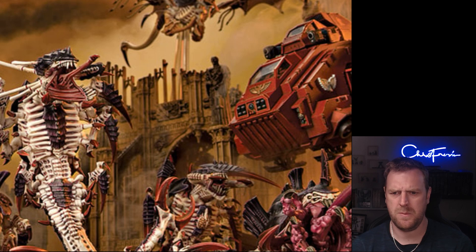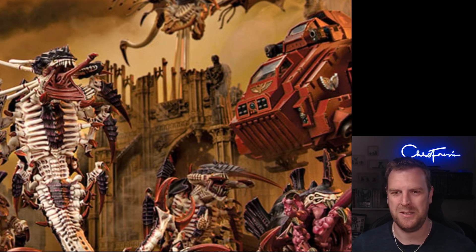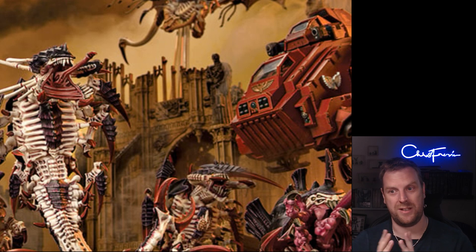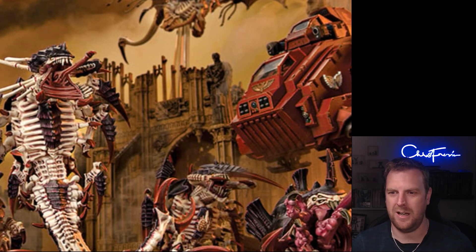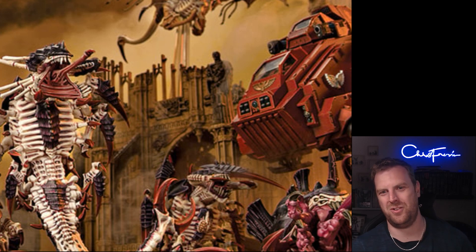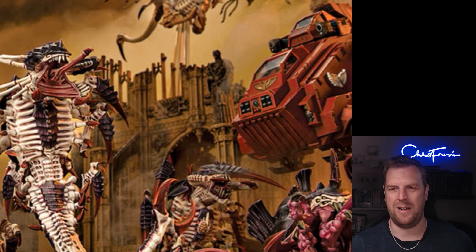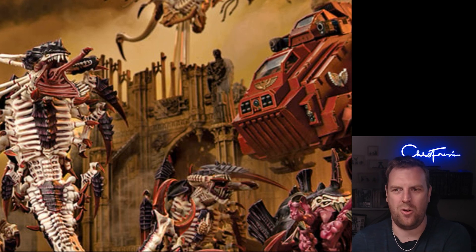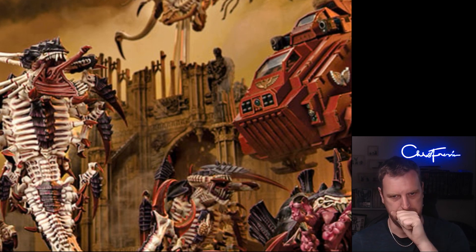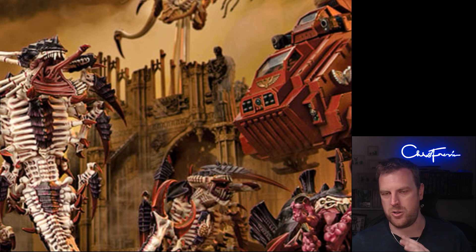My favorite detachment and the one I really want to play around with is the Vanguard Onslaught. This is Lictors, Death Leaper, all the cool scary stuff — Von Ryan's Leapers everywhere, Hormagaunts charging through. The detachment rule: Tyranid units with this ability are eligible to charge in a turn in which they fell back — so your entire army gets fall back and charge. If you have the Vanguard Invader keyword you can not only fall back and charge but also advance and charge, which is great.